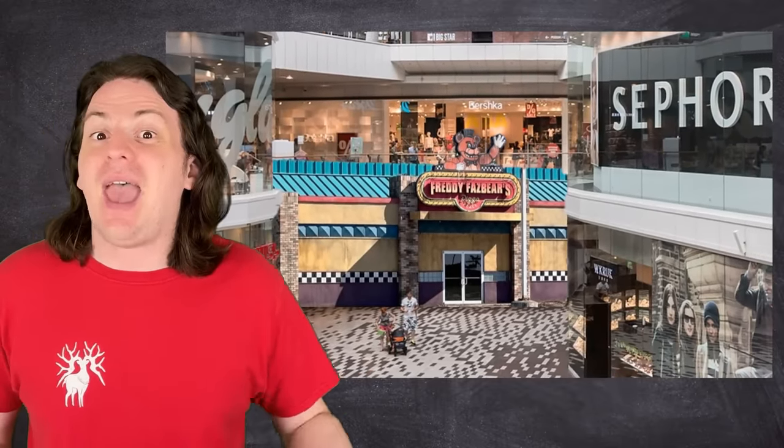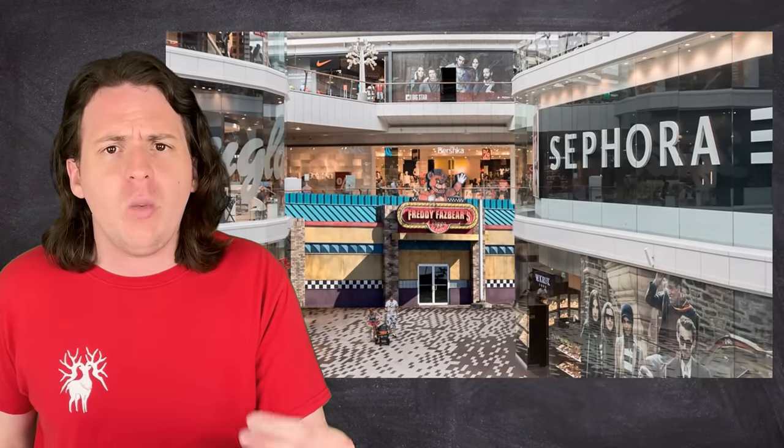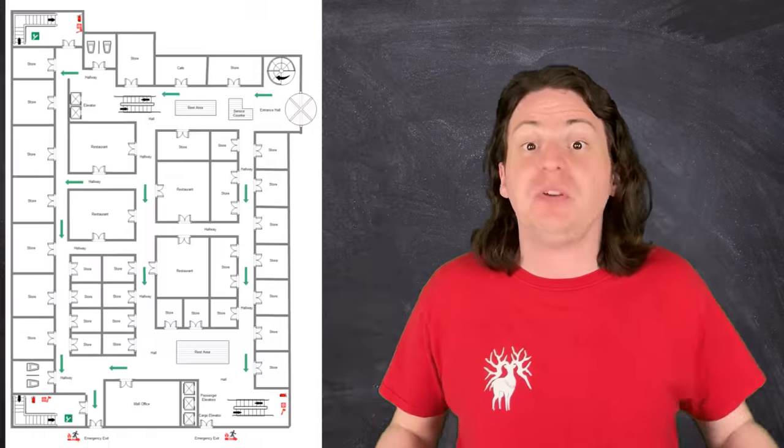The one piece of lore that people have been wrong about since the very beginning of the franchise. The truth that cracks this whole series open: Freddy Fazbear's Pizza is located inside of a mall. Think about it — in order to put windows in a building, it needs to have exterior walls. All this time we've been thinking that Freddy Fazbear's Pizza is a standalone building, so of course they could have put in windows. But in a mall, where stores and restaurants are all lined up right next to one another, unless you're in a really good spot near the front, you might not have any exterior walls.